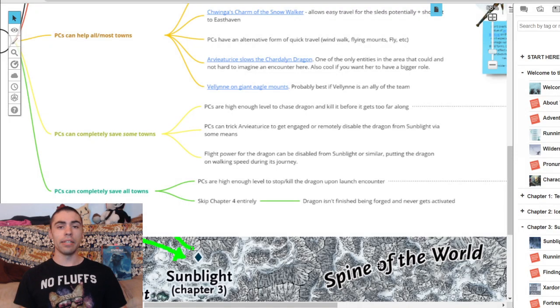The last option on Maddie's guide is skip Chapter 4 entirely — the dragon isn't finished and is still being worked on in the forge. Your players show up to Sunblight, look around, and see this dragon being worked on by Duergar. They can say 'if we don't stop this, the dragon is going to destroy the Ten Towns — we need to act right now.' That is really cool incentive to get your players actually going to the place they were heading and fighting the foe they're intended to.